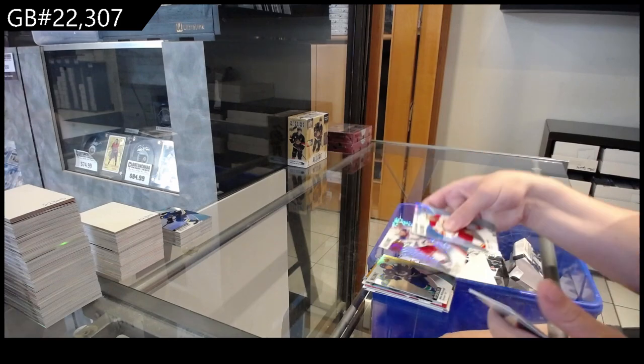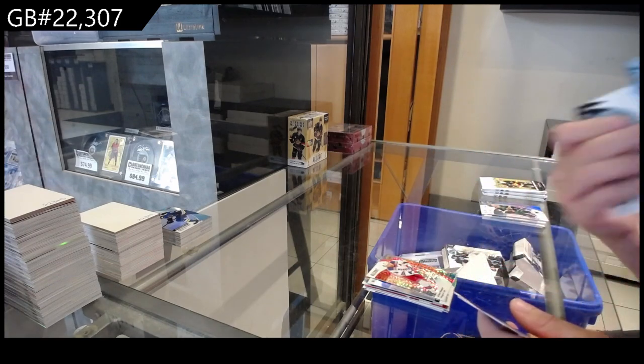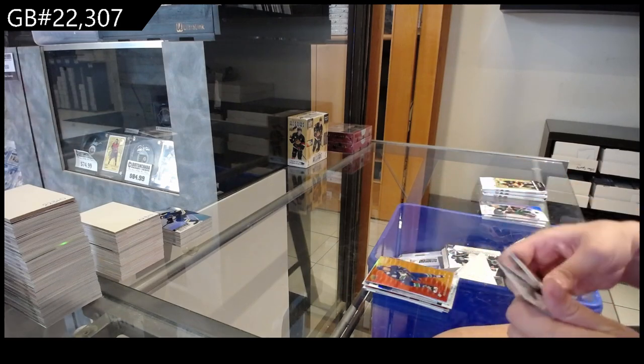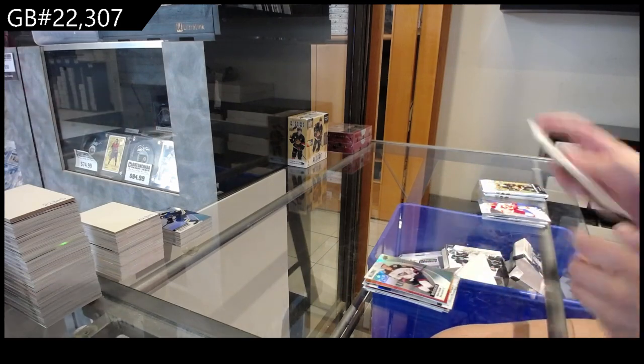A red for the Rangers of Panarin. Iced Breakaway orange, numbered to 399, for Detroit of Joe Valeno. Red-orange of Kuzimenko for Vancouver. And a rookie of Fantilli for Columbus.